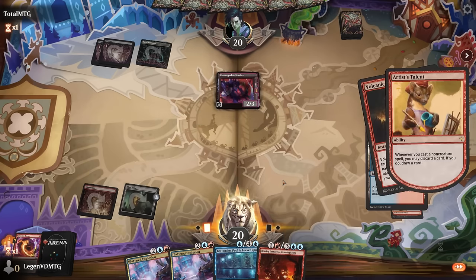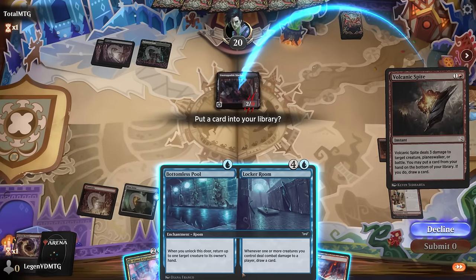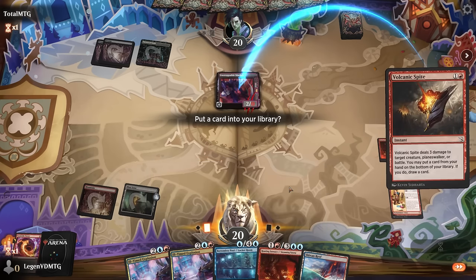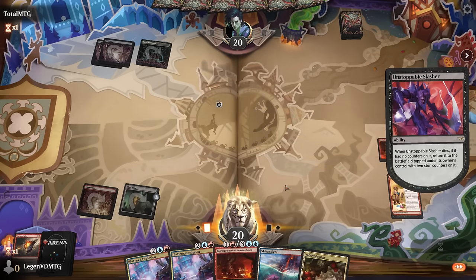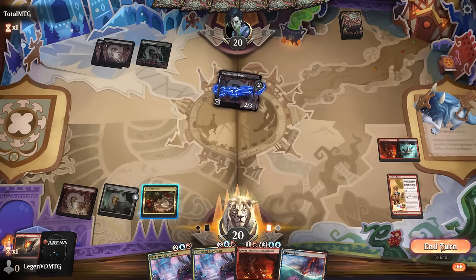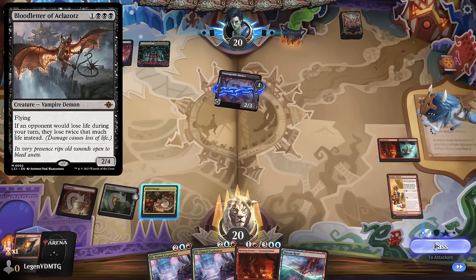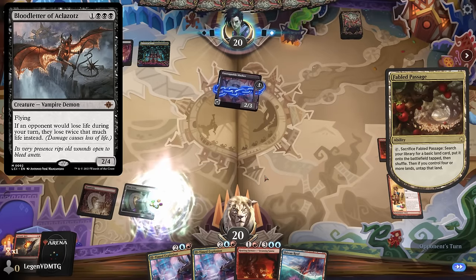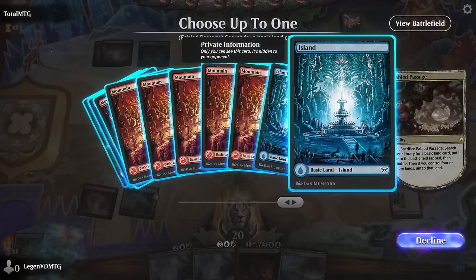I could put the Bottomless Pool on the bottom — it's one of our weaker rooms. We hit a few land drops, then fetch an island with Fabled Passage. Opponent is probably on the blood letter combo, so that's a four-toughness creature we can answer with Explosion or another Furnace. For now, get an island.